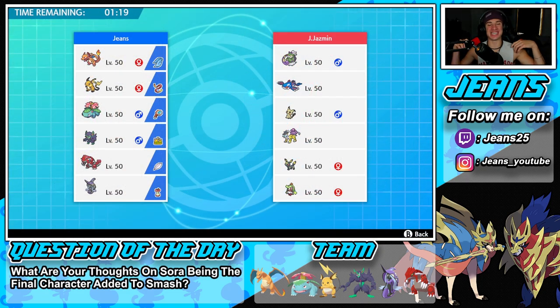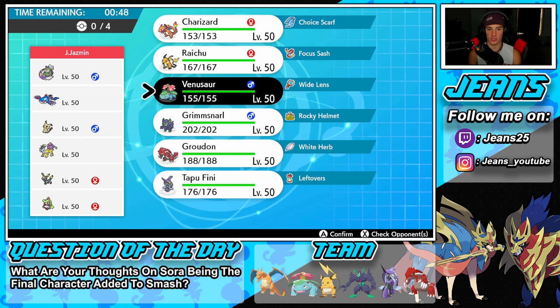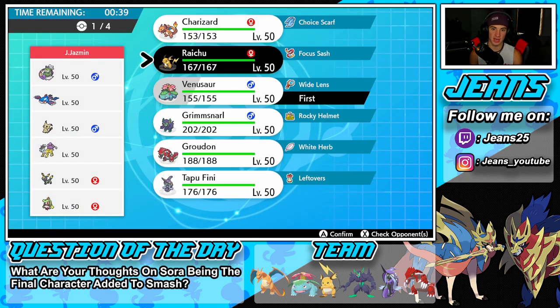Hopping into battle number two and it wouldn't be a Pokemon Sword and Shield video without going up against a Kyogre team. Every single video we go up against at least one Kyogre team - it's insane. He has the Tornadus-Kyogre combo, very hard to stop. Also has Mimikyu, Raichu, Umbreon, and Serene. Serene can stop my Fake Outs which I'm worried about. I might lead Venusaur for turn one.